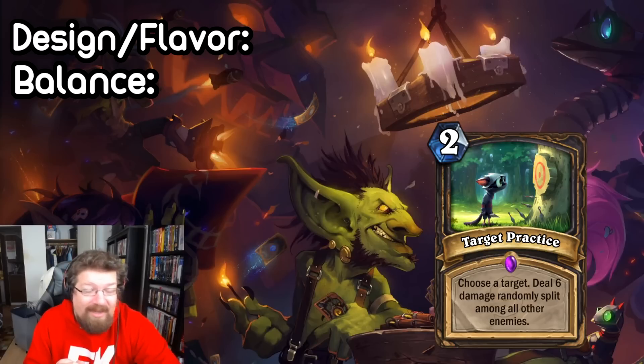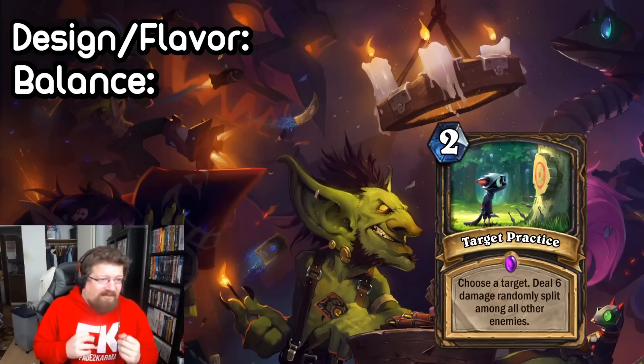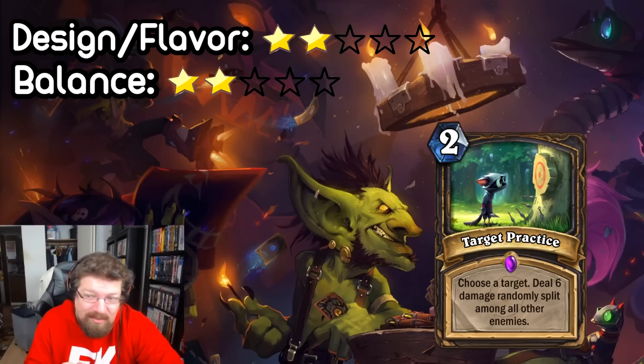It's a two mana Fireball to the face and it can be incredible AOE on a cheap board — like if there's three health on the board, you're just going to kill everything. To me, this doesn't feel super flavorful with Rogue. They're not really about dealing random damage; we haven't seen that too much. It reminds me a lot more of a Mage card or a Warlock card. So probably give it a two out of five on that regard. And then for balance, I think this card's just kind of busted — two mana deal six, flexible to deal with the board and also push face damage. Probably a two on the balance side as well, but it's a cool card for sure.